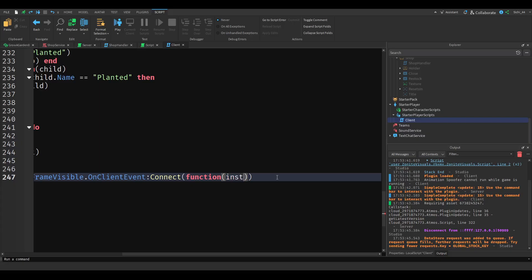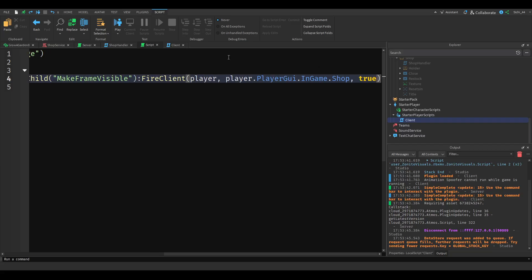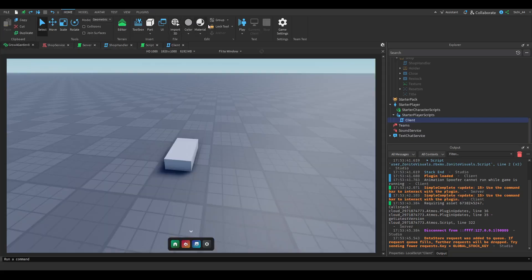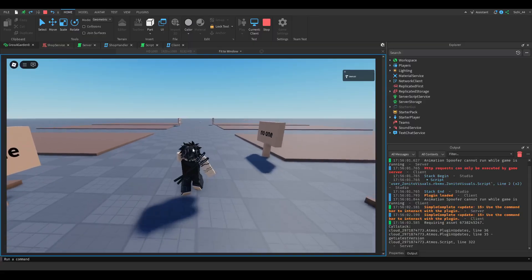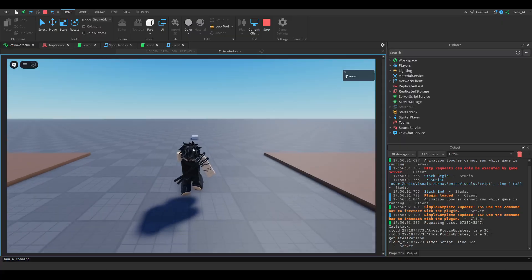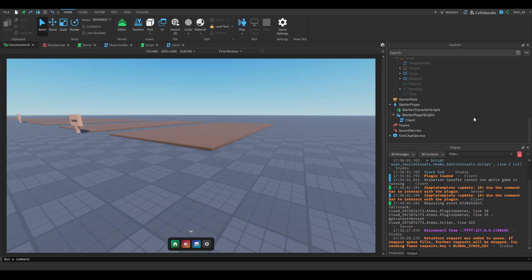We connect the instance argument and set `instance.Visible = true`, passing `true` from the server. We name the argument `option`. When we go to play, the shop UI is currently visible — we close it, walk all the way to the part, click the proximity prompt, and you can see the shop frame becomes visible. This is the finished version for this episode. Next episode we'll add DataStores. Thanks for watching — see you next time!